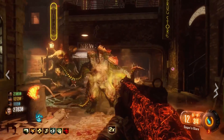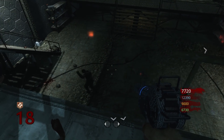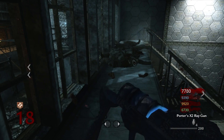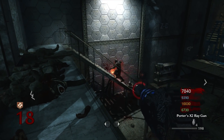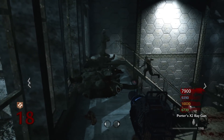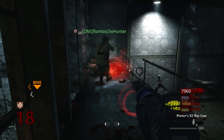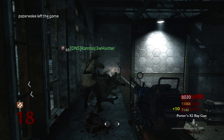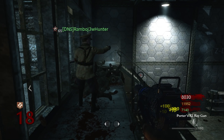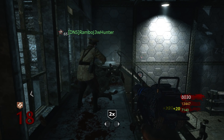Without further ado, let's get into the top five classic weapons from Call of Duty Zombies history. Coming in at the number five spot is the Ray Gun. You couldn't make a classic guns list without the Ray Gun. It is iconic for Call of Duty Zombies, being the first wonder weapon on Nacht der Untoten and going all the way up until Black Ops 3. They even made the Ray Gun Mark 2, and variations only got better as it progressed.